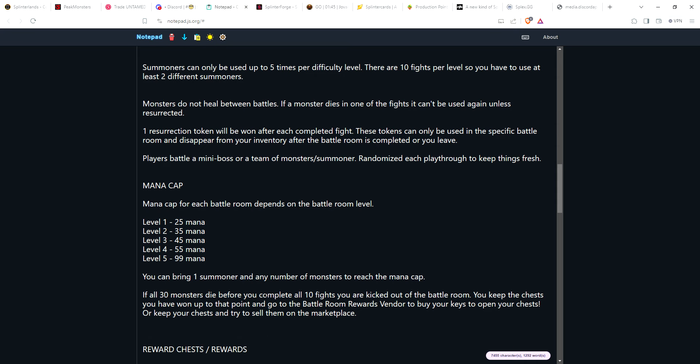If all of your monsters die before you complete the 10 fights, you're basically kicked out of the battle room. You keep whatever chests or rewards you've won up to that point. You go to the battle room rewards vendor and buy keys to open your chests. Or if you want, you can keep your chests and keys and try to sell them on the marketplace — which is one of the cool things about this.